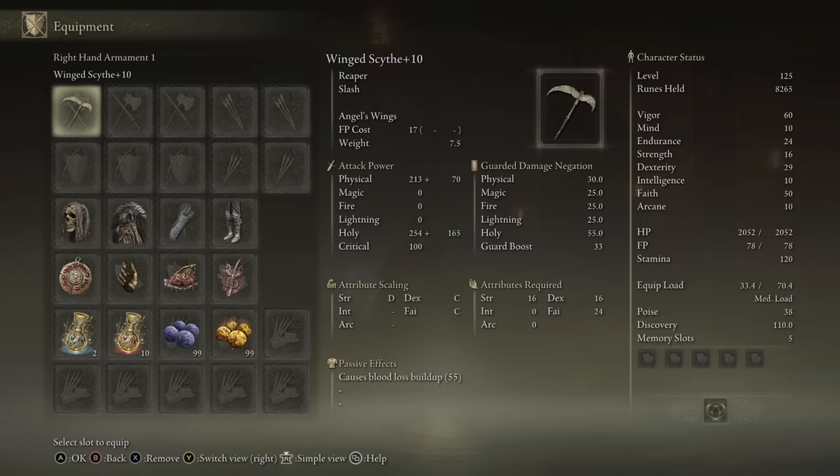Getting a first look at the claw moveset against opponent Bray Beastman — who has a very creative and unique build — you can see the light attack string, heavy attack string, jumping light, jumping heavy, running light, running heavy, crouch attack, and backstep attack. The amount of pressure you can keep up with claws is absolutely ridiculous — no status effect, no crazy Ash of War, and the damage output is still solid. The Hook Claws are a guaranteed pickup off a corpse in Stormveil Castle; once you reach the main gate, take the secret back way and find them in the wine cellar area.